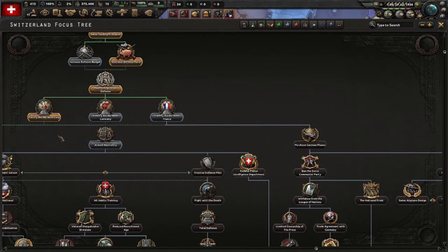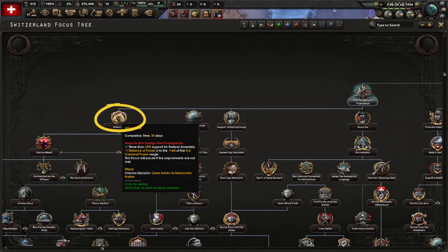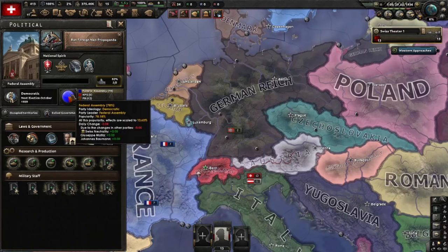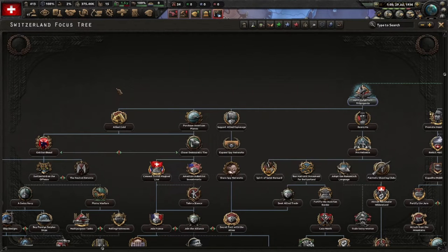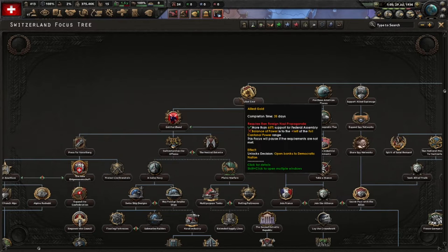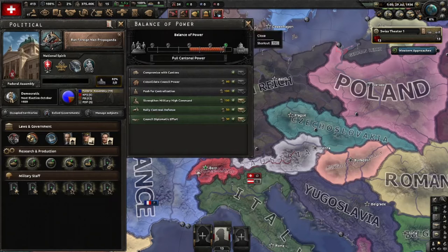This is pretty much a given - you have to go for this one unless you fortify the border with France and go with Germany. When you go further to the left here, 'Allied Gold' requires more than 65 percent support for Federal Assembly - that's your democratic party, this one right here. It's at 78 percent and dropping because fascism is growing and we are lowering democracy support with non-aligned supporters. So we need to get this one pretty early otherwise we might be locked out of it. The balance of power needs to be to the left of the full cantonal power range - we do seem to be getting there.